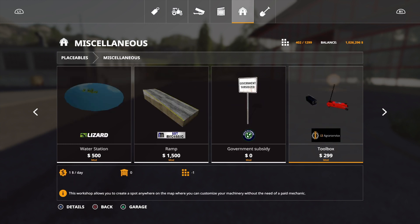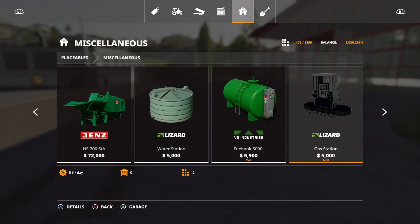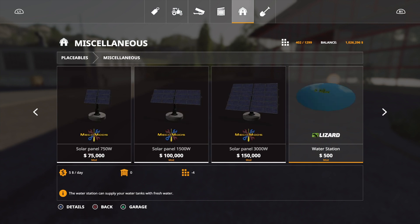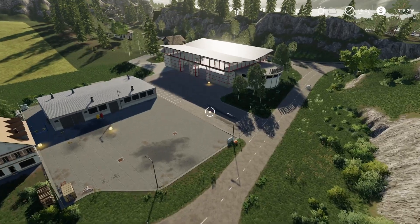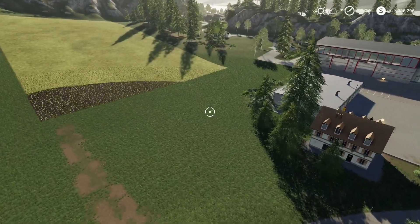It's actually under miscellaneous in the placeable section. Let's go all the way down — and there it is: the Toolbox. It's $299, it is one slot, and it is one dollar a day. 'Create any spot on the map where you can customize your machinery without the need of a paid mechanic.' So this is a placeable.